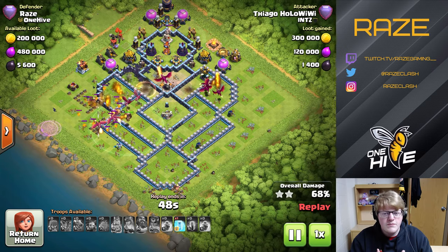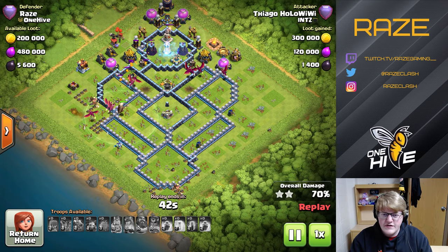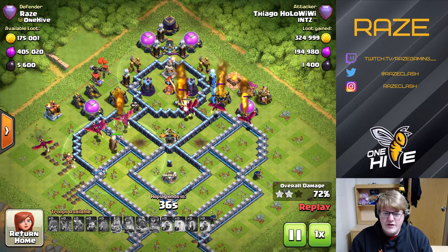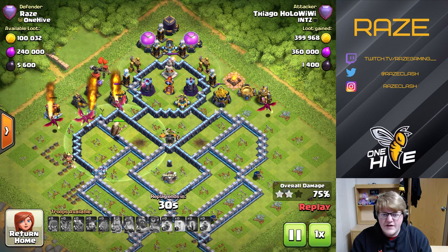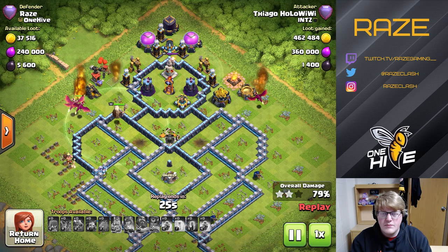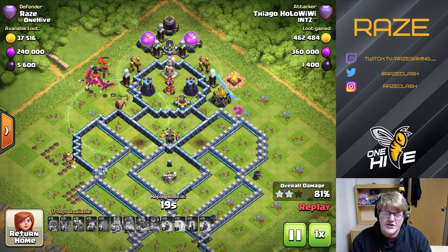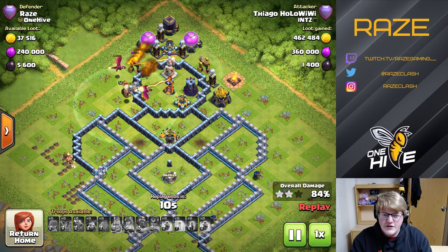Even with hybrid attacks where you have tiny troops, you're still using heroes, and heroes can get easily targeted by those Infernos. Notice the way these wizard towers are placed — they're spaced diagonally two tiles apart, which means a freeze spell cannot freeze both wizard towers at the same time. Very close, but you actually can't do it. There are also a couple of air traps in that area, so it's kind of rough for these dragons.